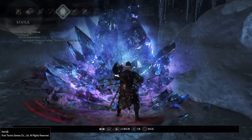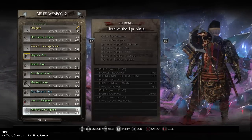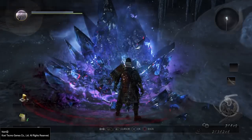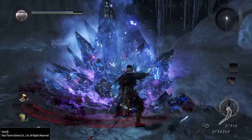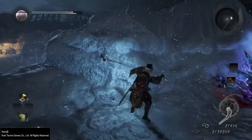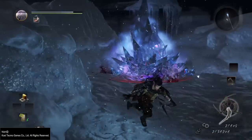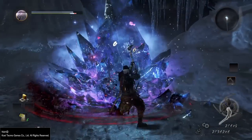Note that when I talked about skills, I can explain that with a Kusarigama. I said that skills don't give you the full amount. The blade spin move with the Kusarigama hits multiple times — at least three times. You would expect it to give a lot back, but it only gives it back once.